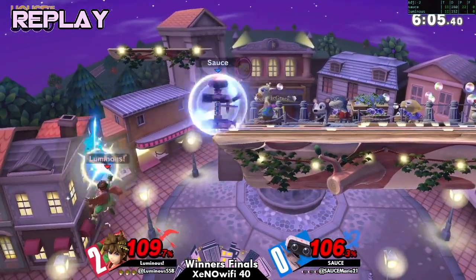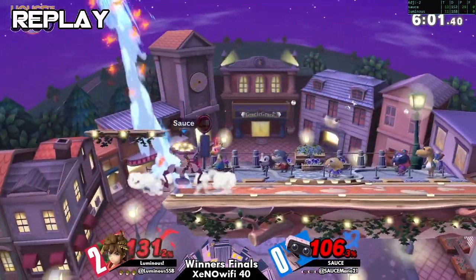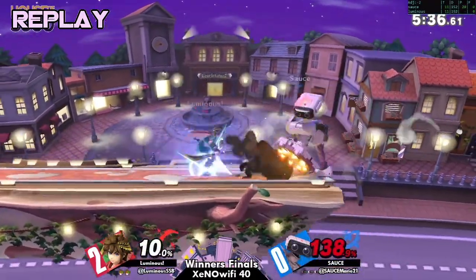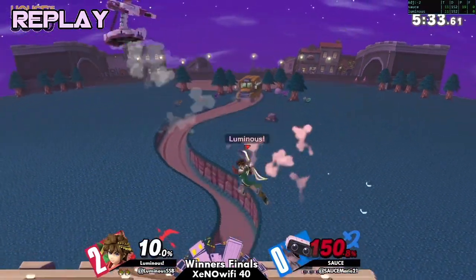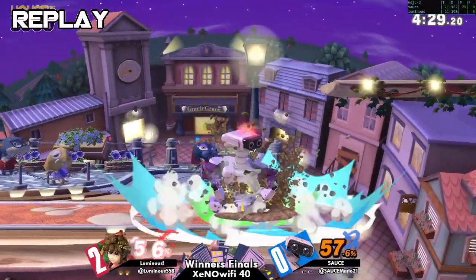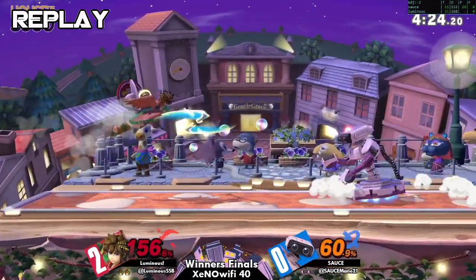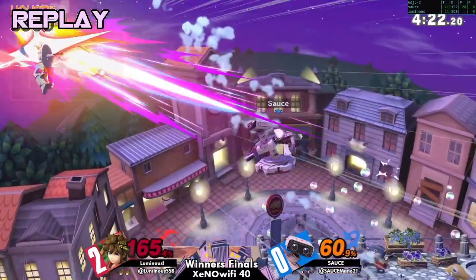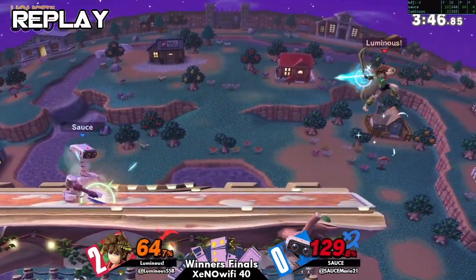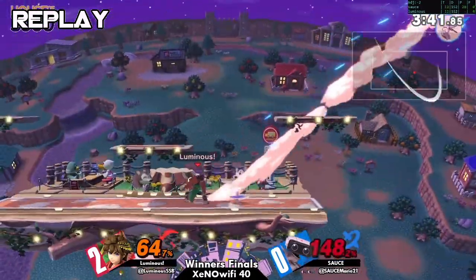He was in full air dodge lag so it had to have been something he buffered in that air dodge lag. What probably happened is that he did his directional air dodge and then tried to time his up-B but only tapped up-B. Because of the timing it probably just made neutral special come out — he realized that mistake and then pressed up.